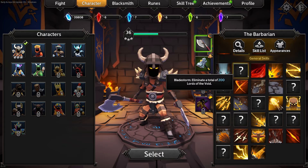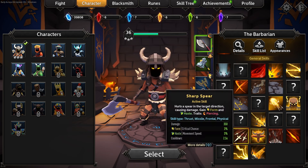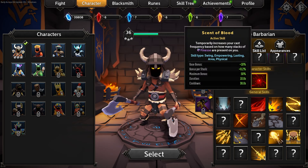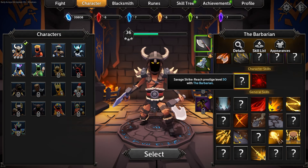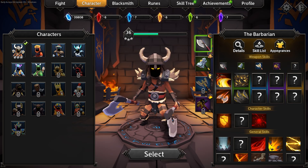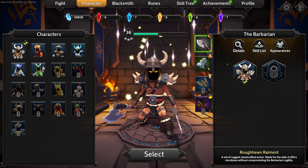If we take a look at our skill list, these are general skills you'll be able to unlock in typical bullet heaven fashion while playing the barbarian. But there are also character-specific skills which you'll have to unlock — for example, some require reaching prestige level 50. I think I'm around level 32 with the barbarian, and that'll go up as you play. You can also see the weapon skills for each weapon, and there are different skins, though I haven't unlocked those yet.